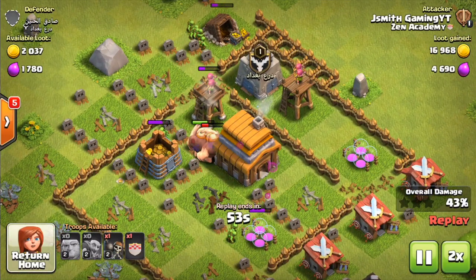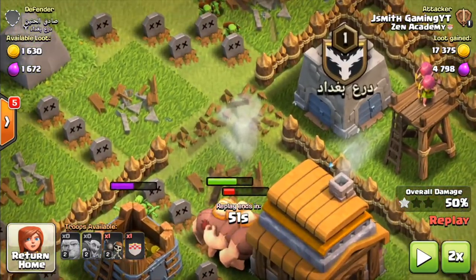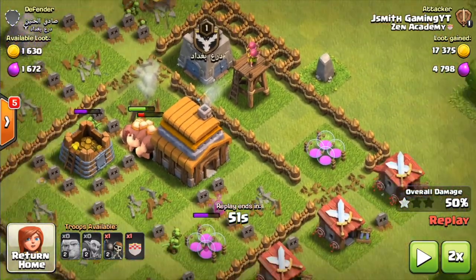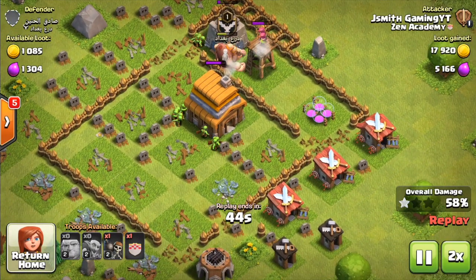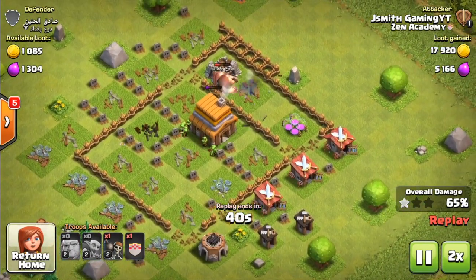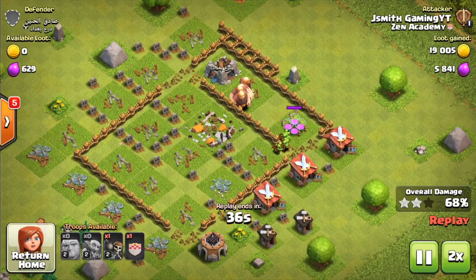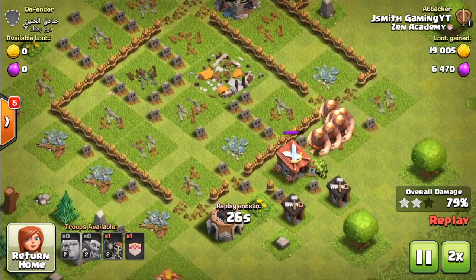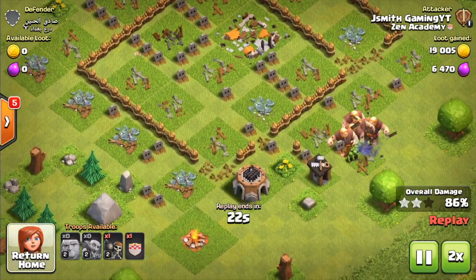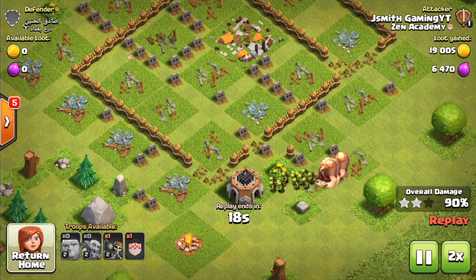Something I did here is I had a couple extra wall breakers and I just opened up these little compartments right here. That's just a little bonus — you really don't have to do that. But my number one goal in these raids is to be as efficient as possible and just make it as easy for my troops to move across the base as possible. This will just make your raids so much more smooth and help it flow better.